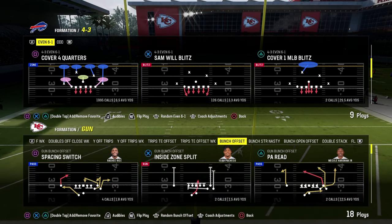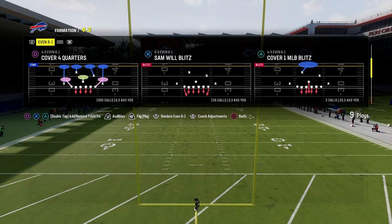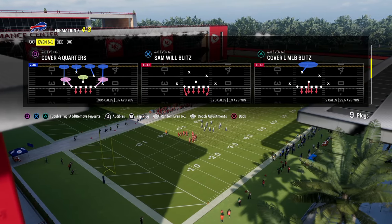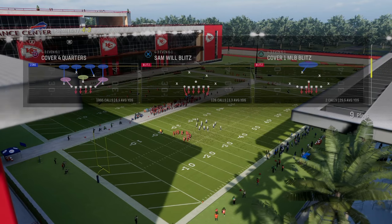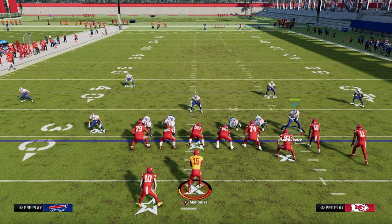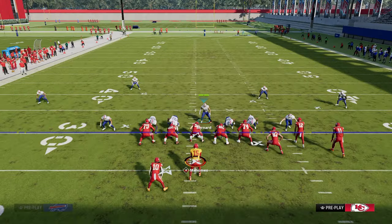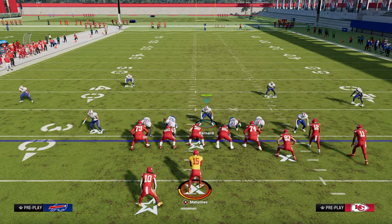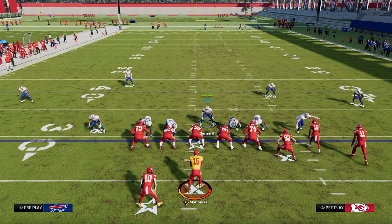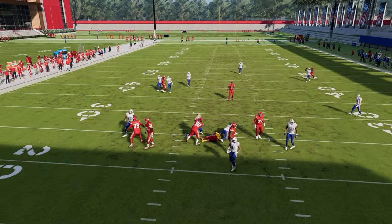The next blitz is in the 4-3 Even 6-1 defense. I think this is the most powerful blitz in the game — it's even better in Ultimate Team where players are faster. It's covered four quarters. All you're going to do to set this up is spread your linebackers, blitz your linebackers, QB contain. Actually, you don't have to QB contain — just stand out here with your user. You can send five as well; just put one of those linebackers in a zone, and oftentimes that blitz will scream off the opposite edge.